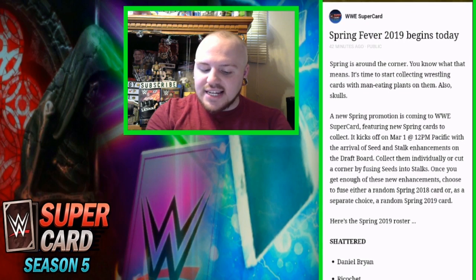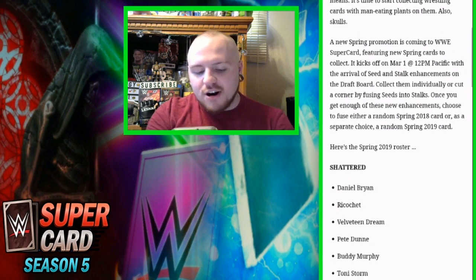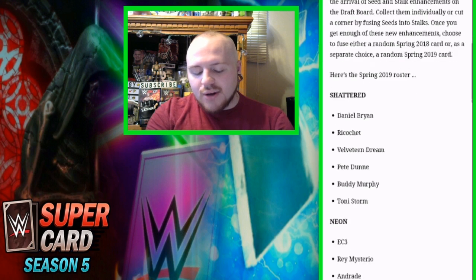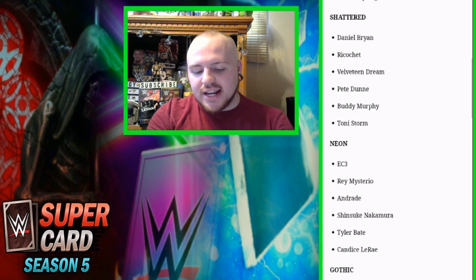Here's the Spring 2019 roster. For the Shattered cards, we're getting Daniel Bryan, Ricochet, Velveteen Dream, Pete Dunn, Buddy Murphy, and Toni Storm. For the Neon cards, we're getting EC3, Rey Mysterio, Andrade, Shinsuke Nakamura, Tyler Bate, and Candice LeRae.